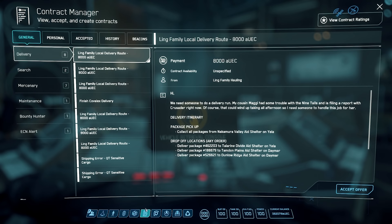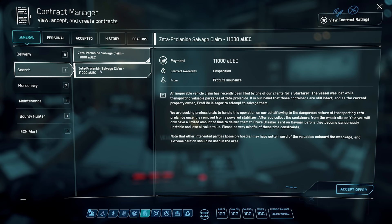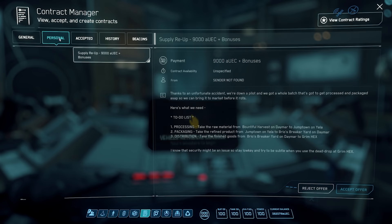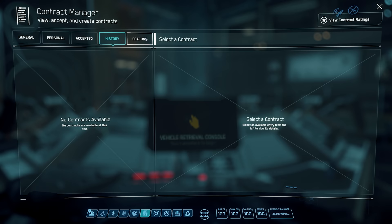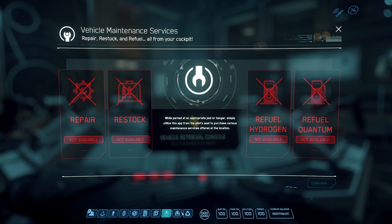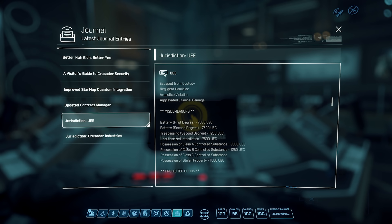After that you have the Contract Manager. In General you have: Delivery (box delivery), Search (go to a location and find objects or people), Mercenary (usually means killing something), Maintenance (typically box delivery), Bounty Hunting (for players or NPCs), and ECN Alert (go somewhere and protect someone). Under Personal there are missions that can be more against the law, so be careful accepting those. Accepted shows the missions you've taken, History shows completed or failed missions, and Beacons are ways to pay other players to do things for you — like pick you up and take you to Orison.